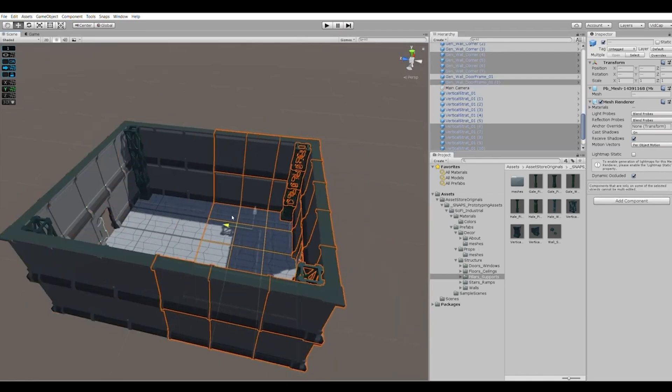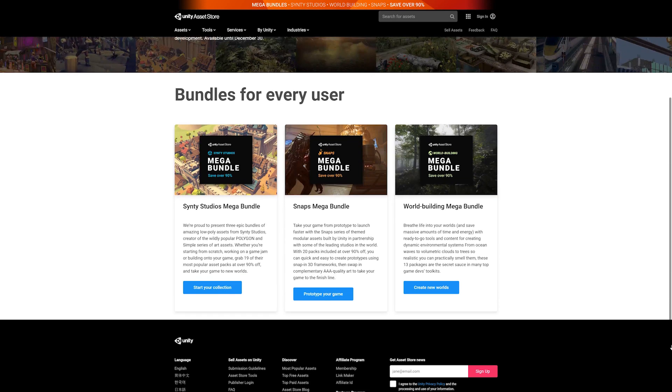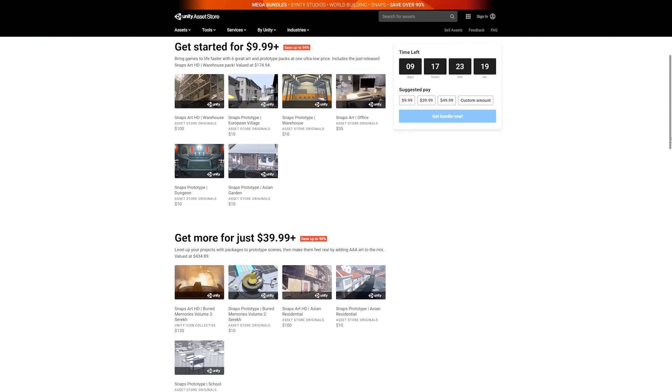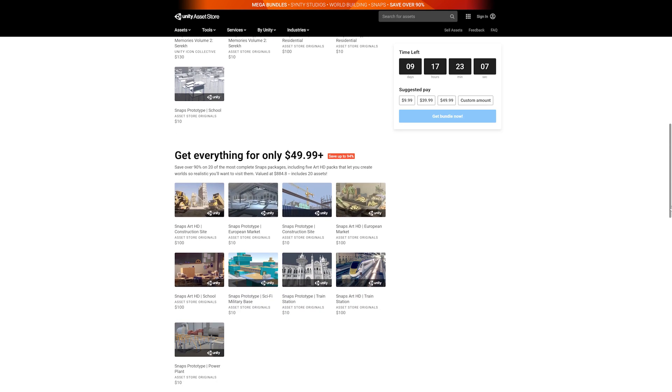Just don't take too long, because right now you can save up to 90% on Snaps Packs thanks to Unity's Mega Bundle Sale. From now until December 30th, there are three bundles available all starting at $9.99. And of course, the more you decide to pay, the more bang for your buck — especially with the Snaps Bundle, which will get you 20 packs for $49.99 USD. If you decide to pick up one of these bundles, please consider using the affiliate link in the description. It really helps support this channel.